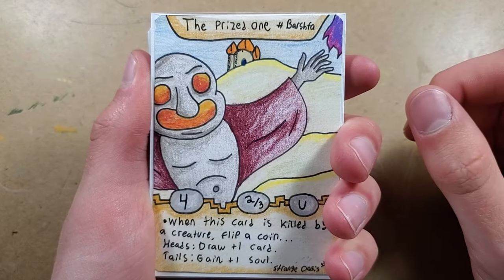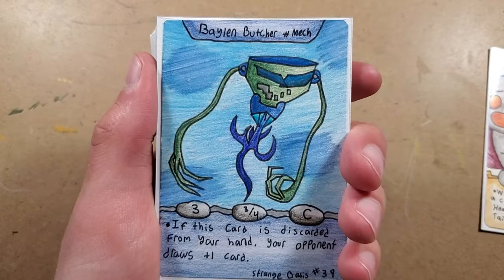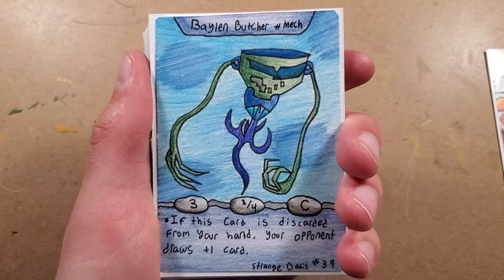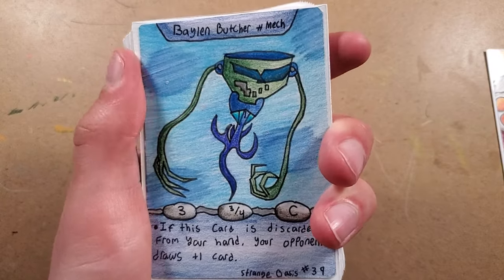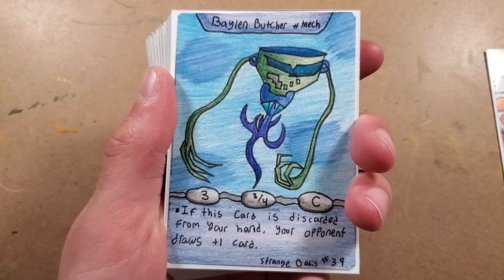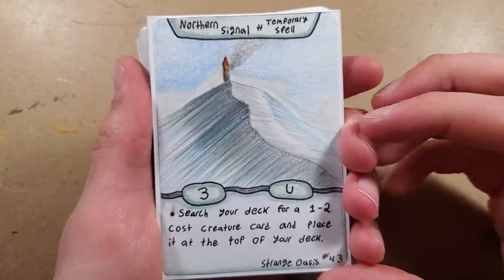First one is the Prize one - it is kind of a desert themed card, and its ability is pretty good. Then we have the Balin Butcher. This one is kind of a play on the Bay Harbor Butcher, which is from a TV show called Dexter. It's pretty cool, so I made that card as kind of a funny poke onto that.